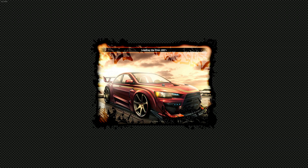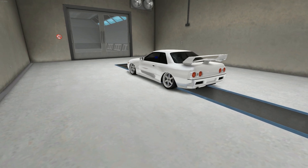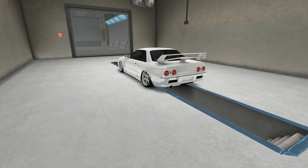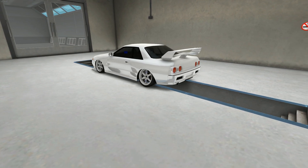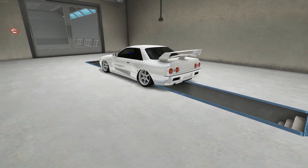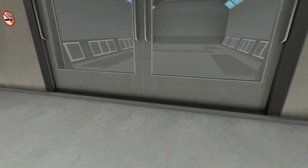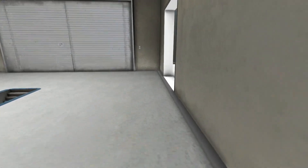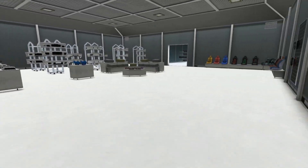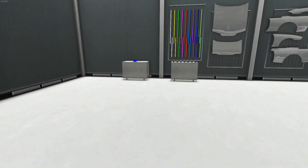Here we are at the tuning shop. When you first spawn here, your car appears right here — whichever car you pick. I just have one right now since I've been dumping all my money into it. You can go into the shop, get parts, bring them in here and attach them to see if they look right before you actually purchase them. Over here looks like a paint booth but it's not functional, and this part here is where the main shop is.